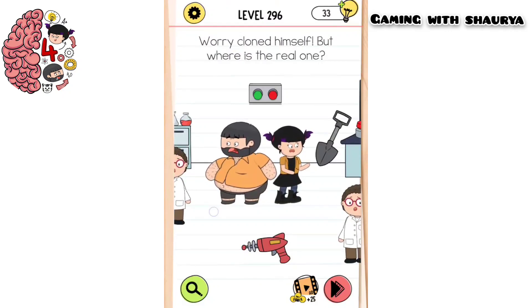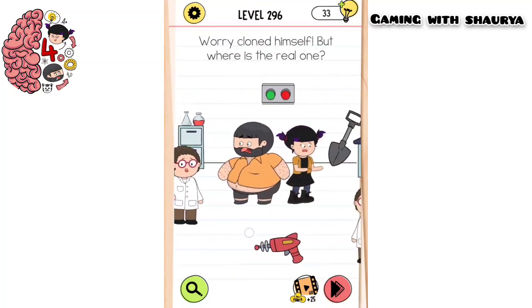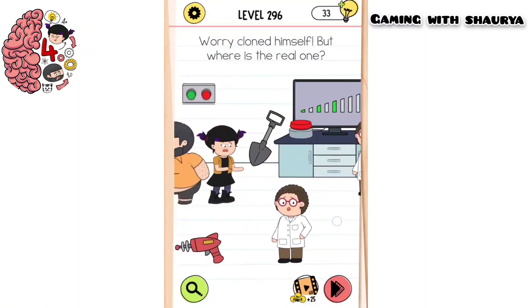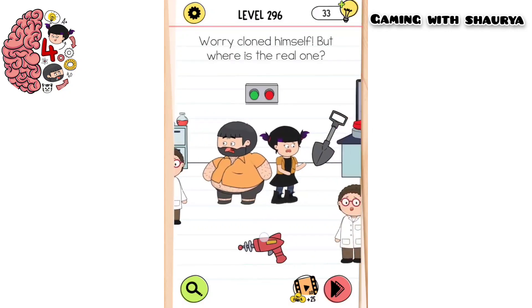As you can see when you move on the screen, we will find many Worries there and we have to find the real one. To find the real Doctor Worry, you have to use this gun.